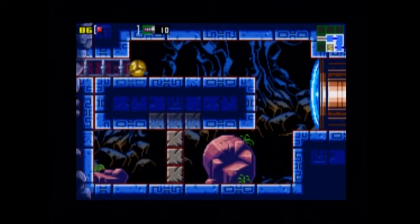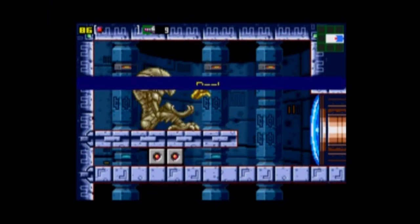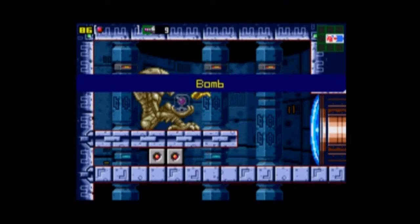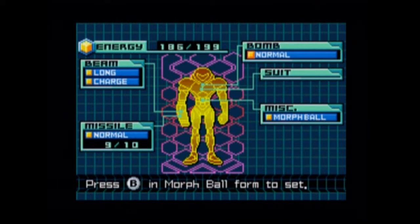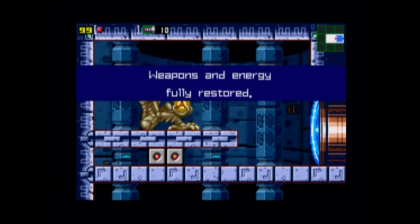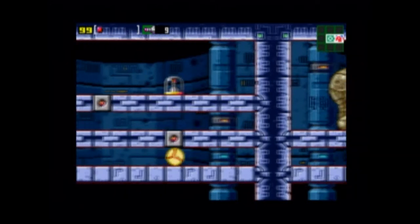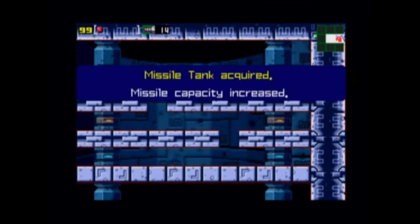This is where I grab the Bombs. After I come out of here I'm going to hit the save room and call this a video. Bombs — you see those blocks down there? Those are bomb blocks. You can't shoot them with missiles or anything — only bombs can break those blocks. And here's a missile expansion coming back through here.